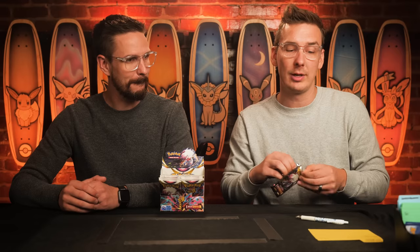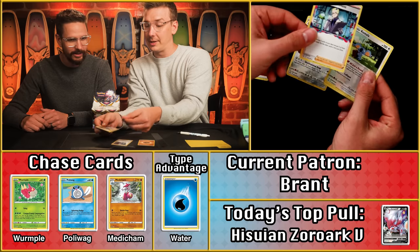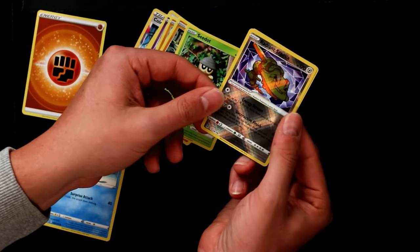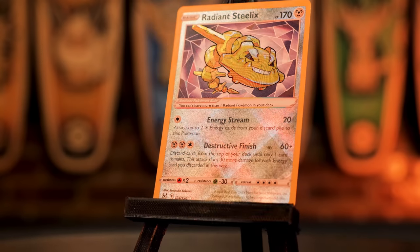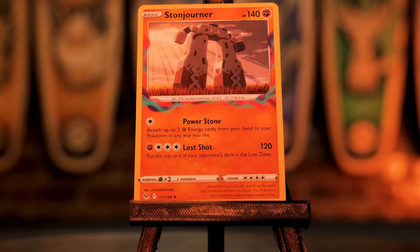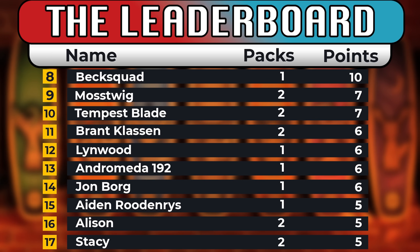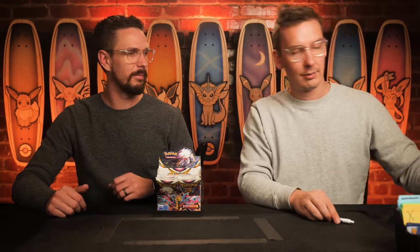Next up, Brent, coming into the season with three points. I already see at least one water card in here — at least one extra bonus point. Fighting energy — another brawler. There's the Vaskillin — that's a point. Makuhita, the Radiant Steelix — pretty cool — and the Stonejourner. Three scoring cards. The Radiant Steelix is worth 67 cents, rounds up to a single point. So three points on the pack — that's the second three-point performance in a row for Brent, bringing him to six on the season. Brent is just steady and consistent — got that football mentality. You just need three yards every play.